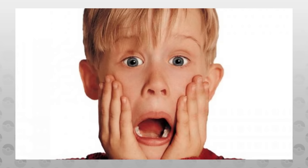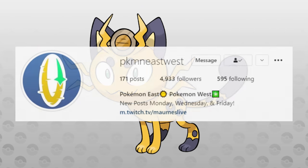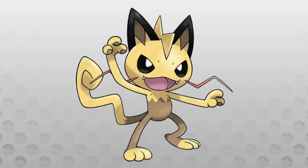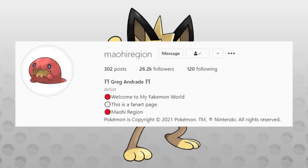Don't be shocked by this next form! It's an Electric-type Meowth from the Roviero region. This Meowth is an untamed apex predator that can run at lightning-fast speeds. There is also a really amazing Electric-type Meowth done by the Mauhi region over on Instagram.